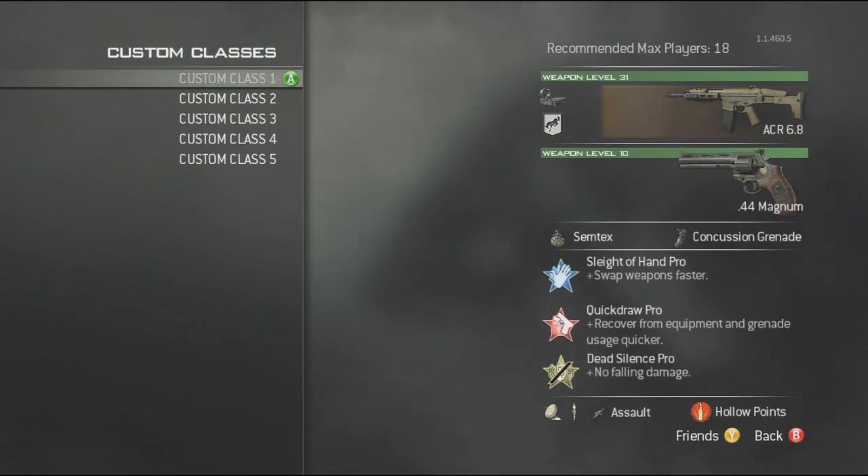For this ACR class, I've always been pretty much a slayer. Sleight of Hand — I've noticed with the ACR you can really take enemies down quick, especially with the second perk, Quickdraw. It really helps throwing your equipment faster, whether it's grenades or your secondary grenades, and definitely zooming down the sights. It really brings the slayer out of the player. And as always on all my classes, Dead Silence is probably the best third perk. So that's my breakdown of my first class.